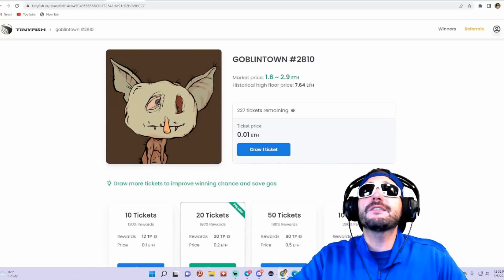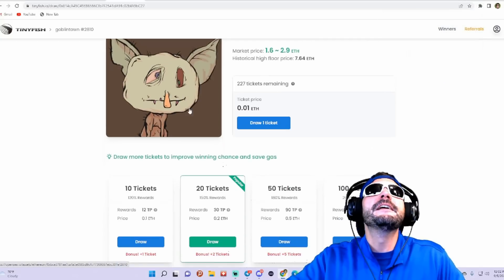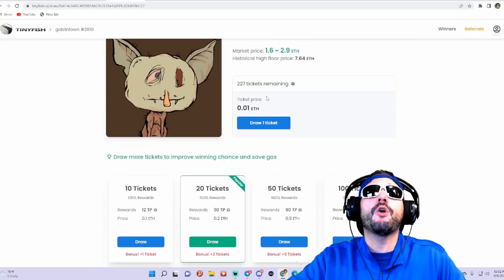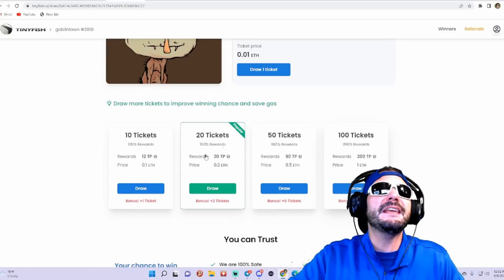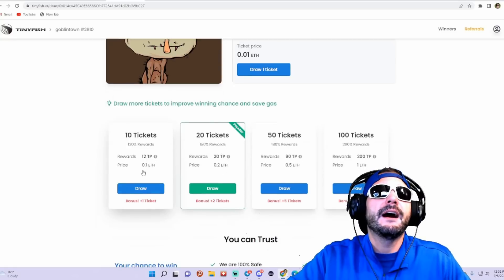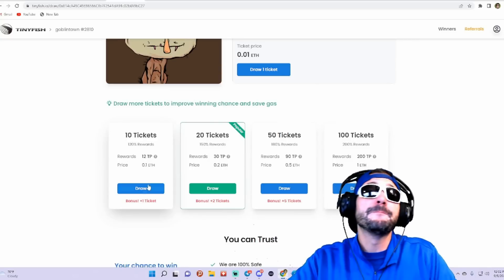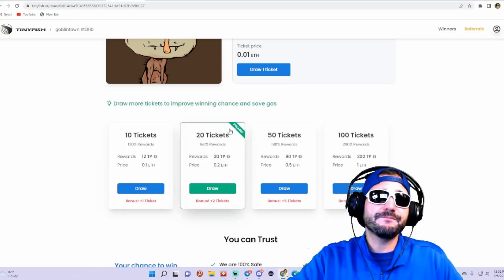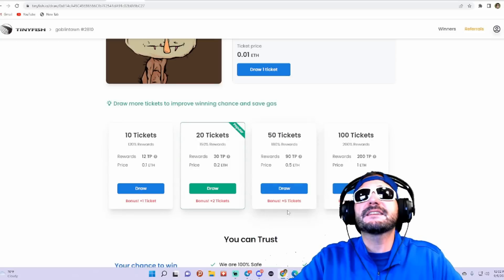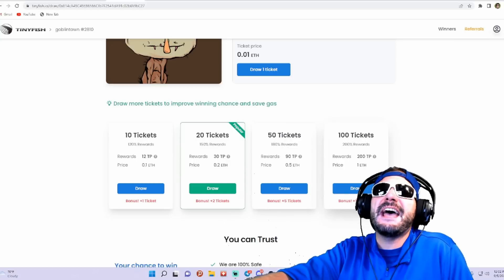All you have to do is log in to your MetaMask wallet, connect directly from your wallet, and start drawing tickets right now. You can draw one ticket — one ticket costs you .01 ETH. Then you can get 10 tickets, and 10 tickets will also get you .01 ETH, plus a bonus ticket, so you actually end up getting 11 tickets for .01 ETH. You have the option for 20 tickets, which costs .02 ETH and you get a bonus of two tickets. Then 50 tickets gets you five-plus bonus tickets, and 100 tickets gets you 10-plus tickets.